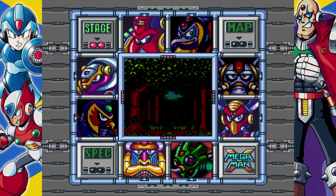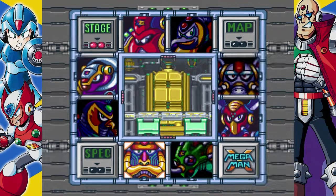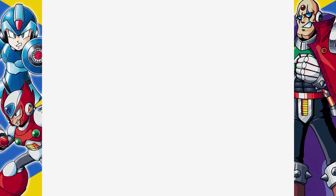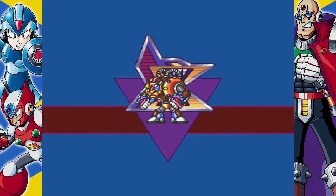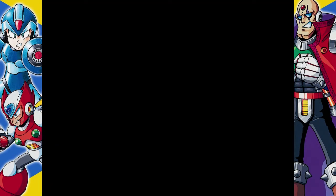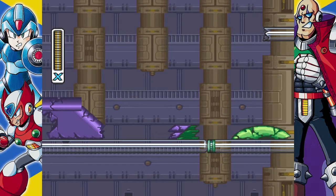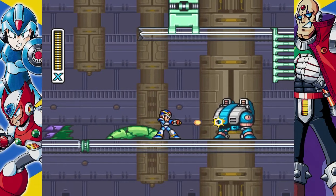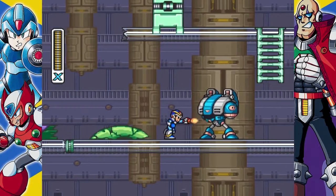Alright, on to the next boss: Spark Mandrel. He's in sort of a power plant stage here. And if you do this before you beat Storm Eagle, you can see that's kind of part of Storm Eagle's airship there. It kind of knocks out some of the power here.